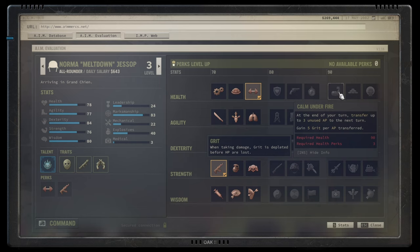Calm Under Fire lets you transfer unused AP over and gain grit. It doesn't work with hunkering down, but when you're left with around three AP this can transfer it and grant grit per AP transferred. The good part is the unused AP transfer; the grit is just the icing on the cake. It's a good talent for overwatch builds or builds where you want to suddenly strike.